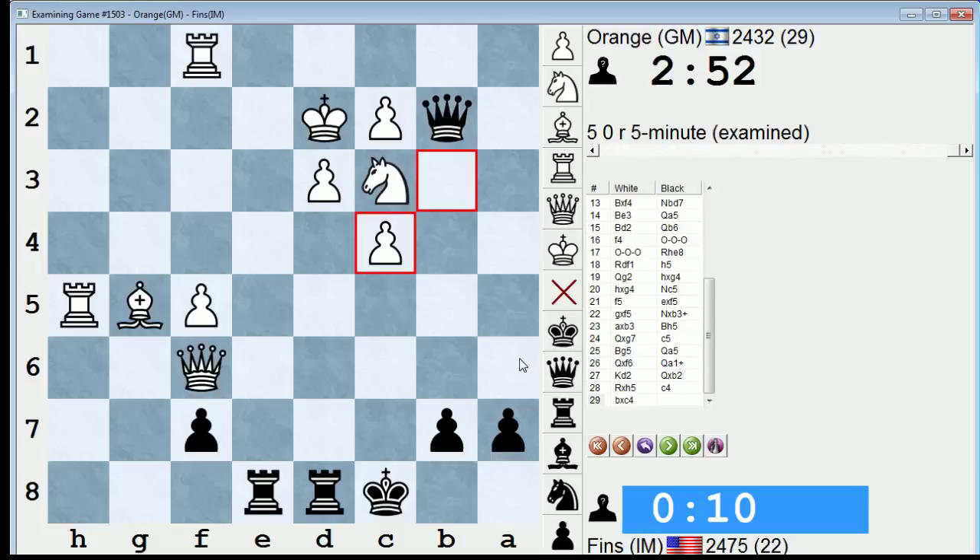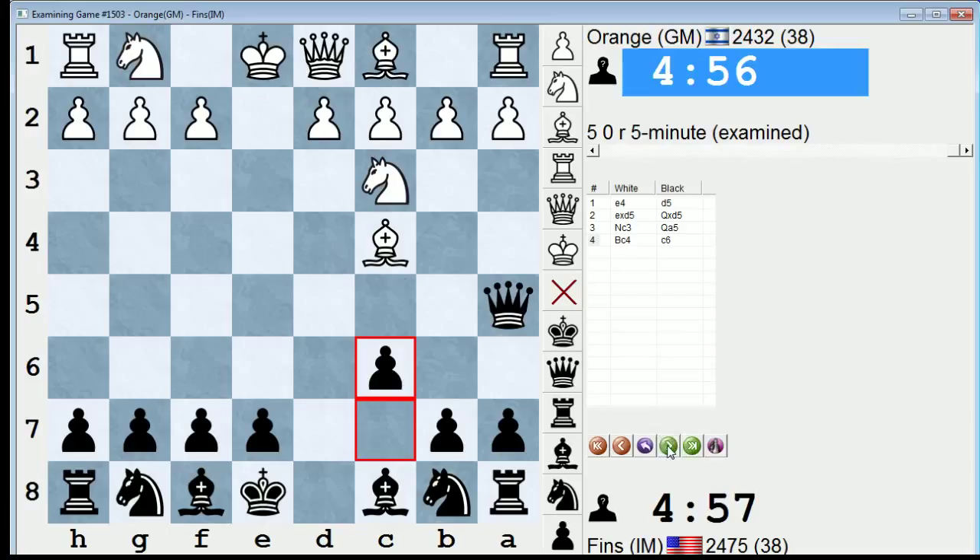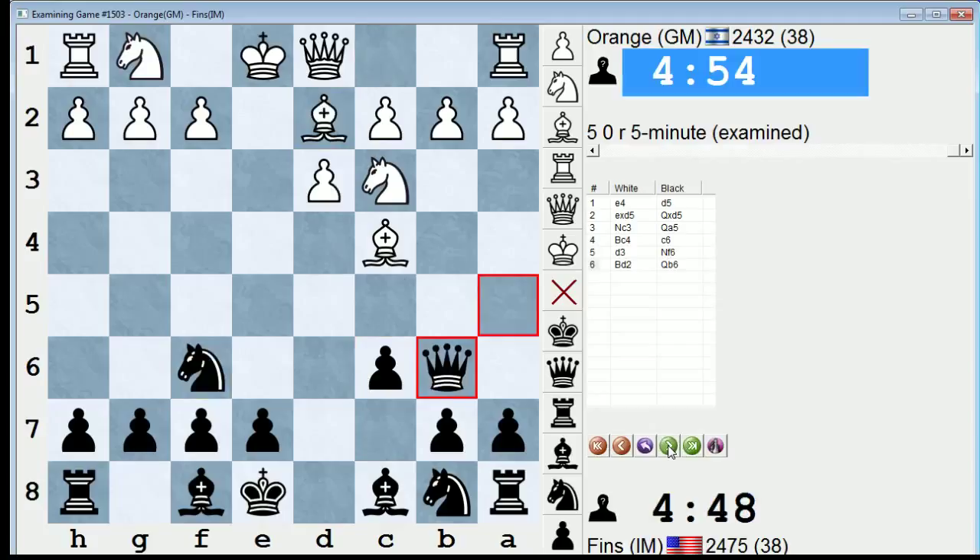I shouldn't have played this way against him, because I think I remembered losing to him in very similar fashion. I should have remembered that. Who is GM Orange? Goffstein — yeah, that's the guy. Yeah, this is a tough line against the Scandi. This d3 variation — it's not fun to face. Because it's more subtle than d4. Most people play d4, but d3 — there's potential for black to have problems. And in conjunction with the delayed development of this knight, too — it can be an issue.